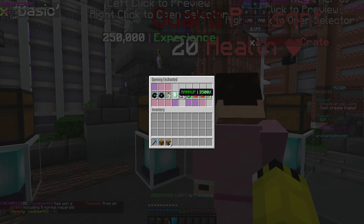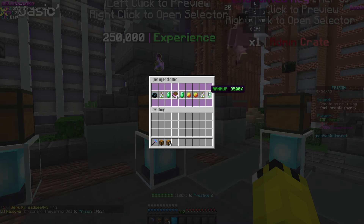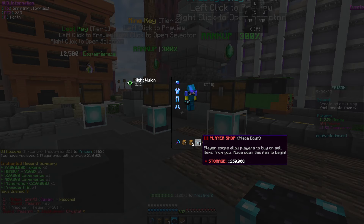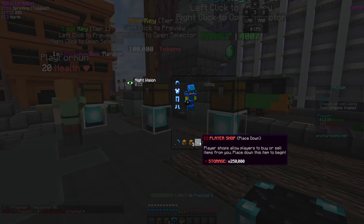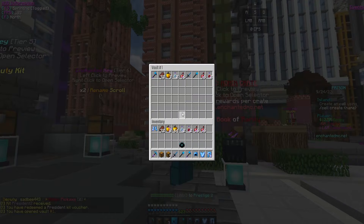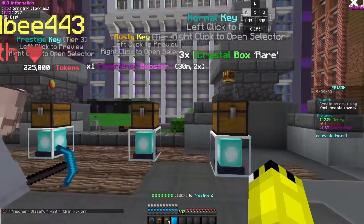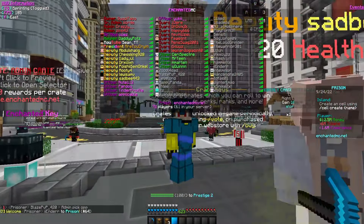You literally get a whole row — that's actually kind of cool. Hopefully get something insane. We got a president kit, which is actually pretty good — it's P4. We take that any day. We also got a player shop; that lets players buy or sell items from you.